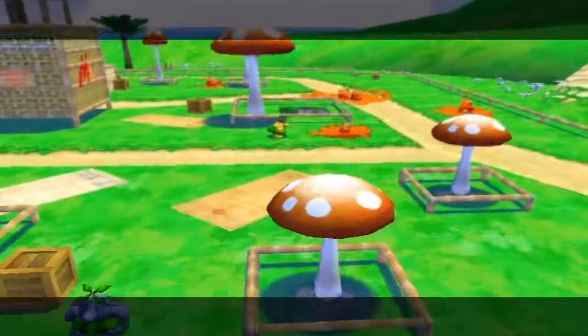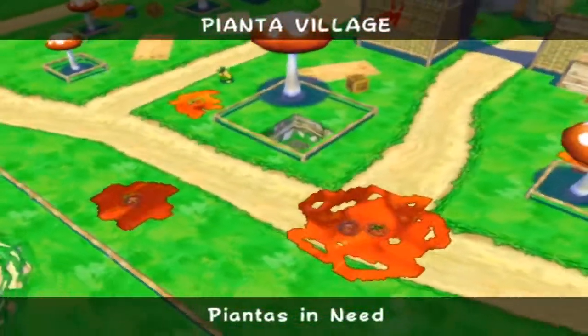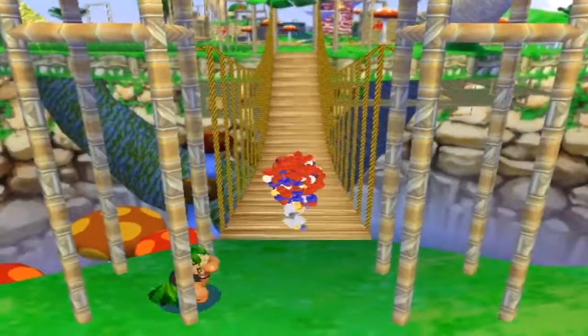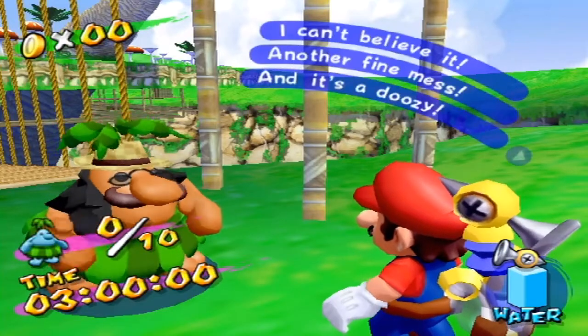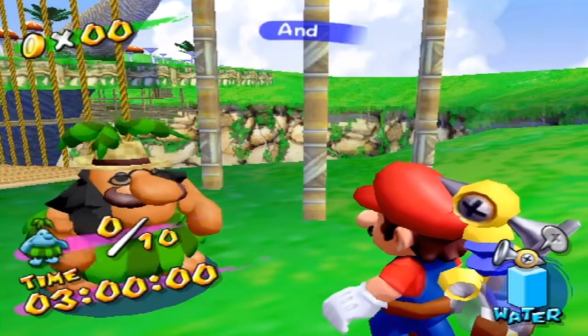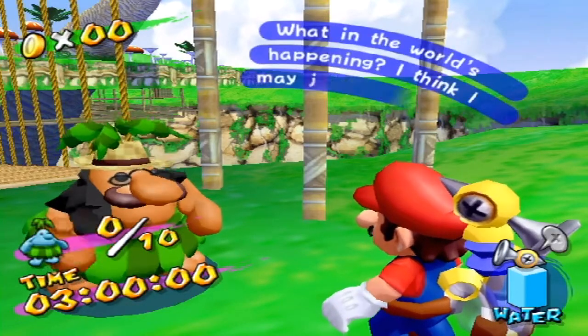Pinna's in need. This level — what can you say about this level? I start every level off like that. No, this one's not actually that bad — in fact, I think it's kind of fun. The mayor's just — oh no, I just went away for a bit and now look. I can't believe it, another fine mess. Some of the villagers are trapped in a burning ooze.